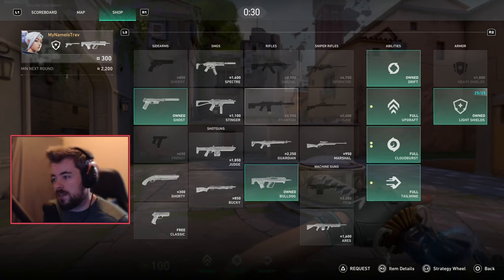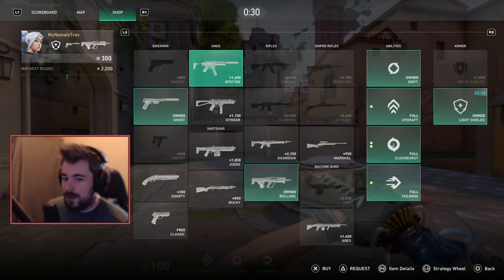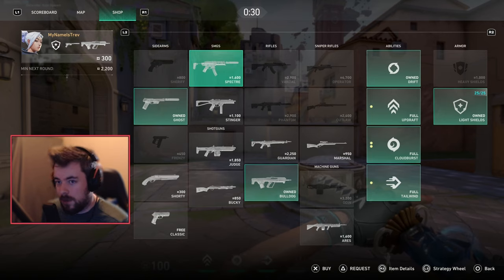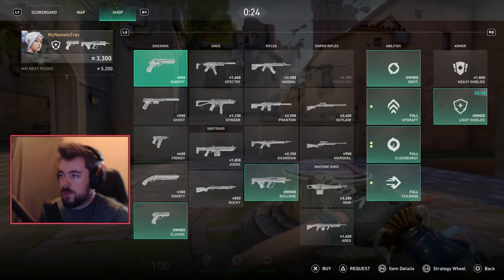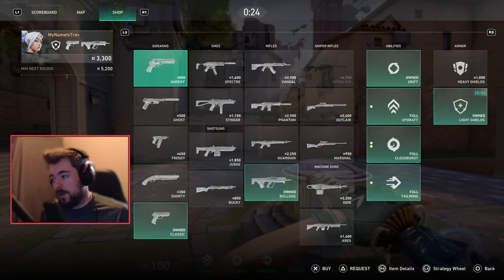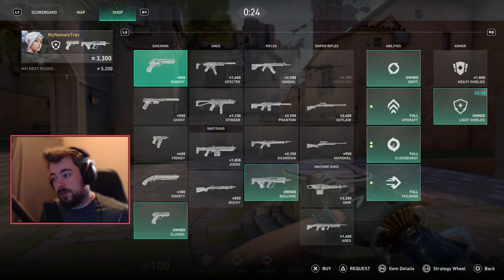On eco rounds, the enemy should — depending on the comp — majority of the time only be buying pistols if they lost the pistol round, because they're trying to save for their third round. If you win your second round, it really depends on whether you survived. If you survived with all your equipment, just keep it and maybe re-top on light shields. If you died, I'd recommend keeping a Classic or buying a Sheriff.